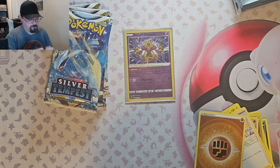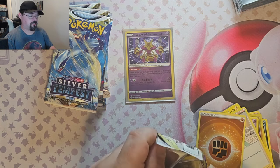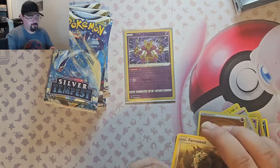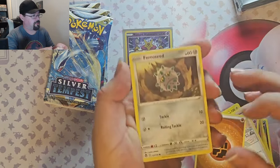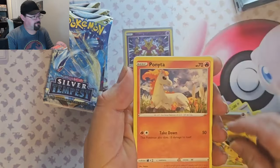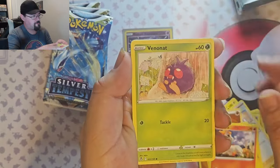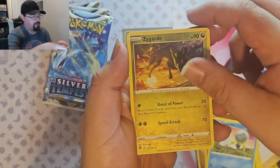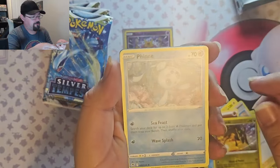Pack three. I know this set was pretty hard to get any hits on, but you know, we didn't do so well in those premium boxes, so let's hope we get something in here. Got the Reverse Die Guard, nice, and a Fion Non-Foil.